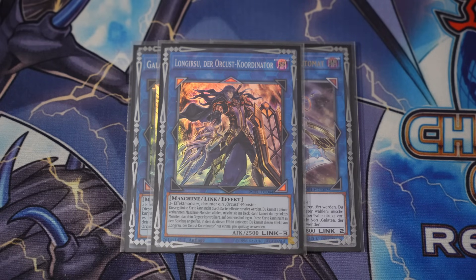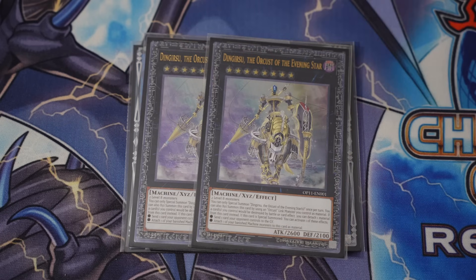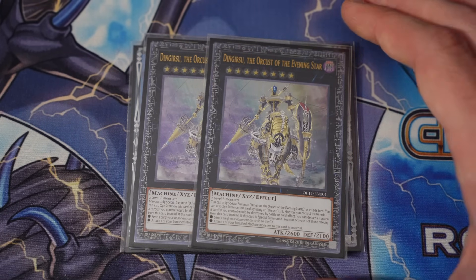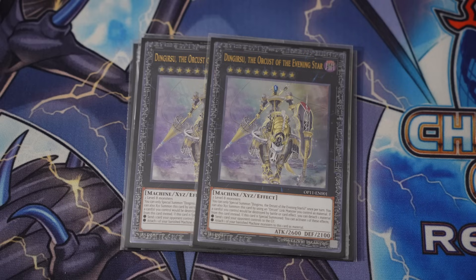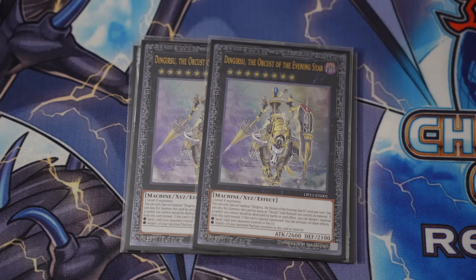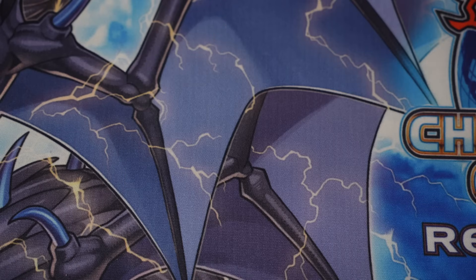And then we got the two copies of the mighty Ding Gearsu — the classic, the real utilities, none of that fake stuff. We love this card. The non-targeting send is phenomenal. The protection effect is very cool. So that is it for the Orcus portion of the extra deck.